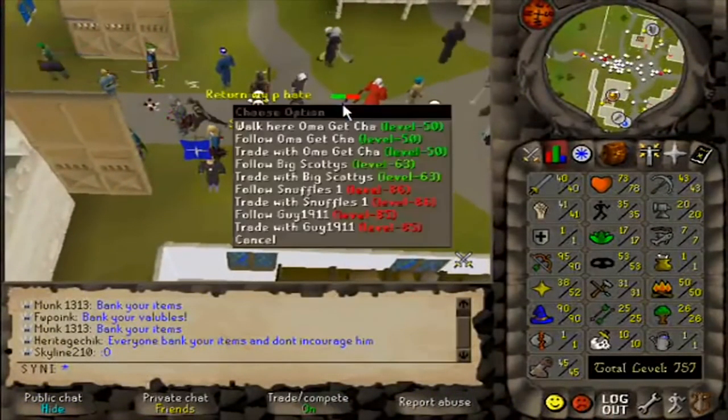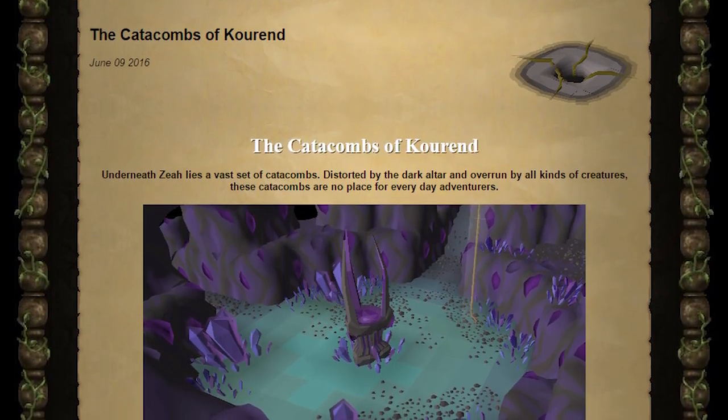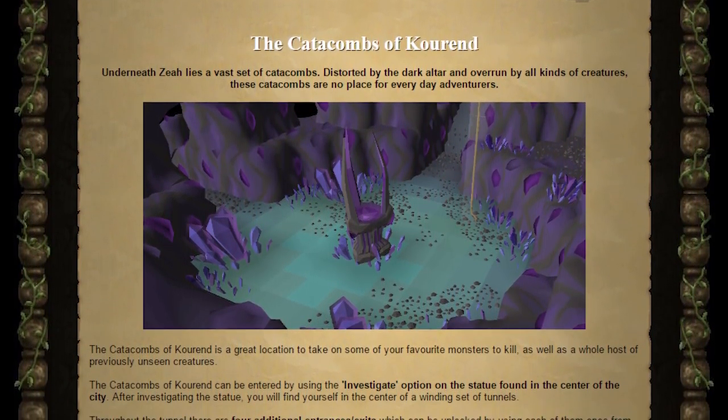On top of being able to have any combination of stats and equipment, we opened the portal to Falador where you could relive the mayhem. A Joriel 321 NPC could be found wandering around the city, owning noobs as he's known to do. If you want to pay Joriel a visit, head to World 666 while you can, as the world will be disappearing once more in the near future.